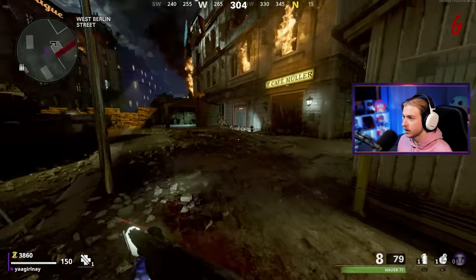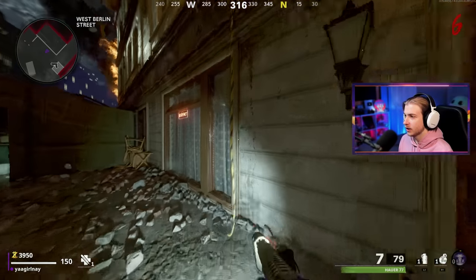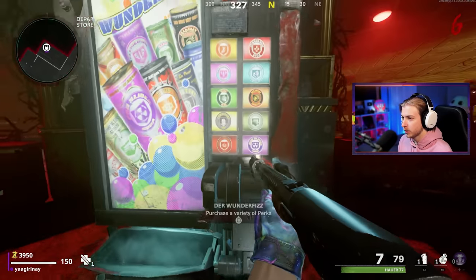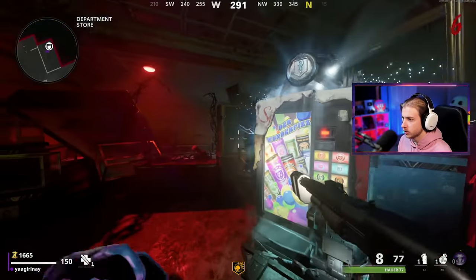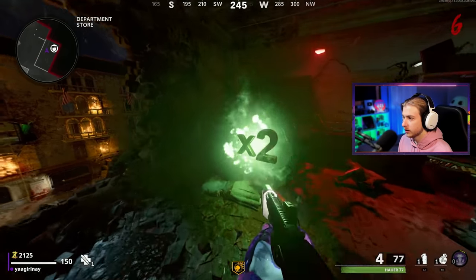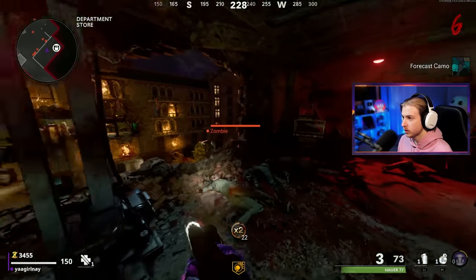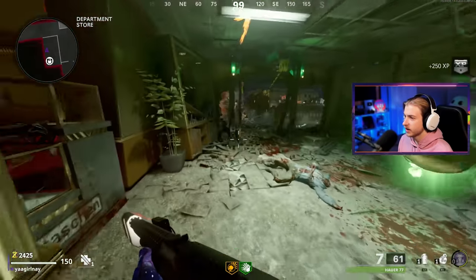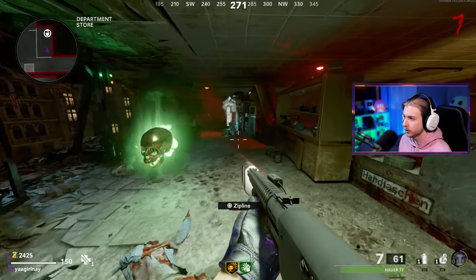We got enough to get Deadshot. The nice thing about Tesla Storm is that while I reload, I can just stand there and gain points instead of using Aether Shroud, which instantly reloads my weapon but gives no points out of it. There's Deadshot. Now we're getting our crits. Double points — yes sir. I think we need Speed Cola next, let's grab it. I don't want Insta-Kill; with the way the bullet spread is on this, it's not worth it. I'll only grab it in an emergency.